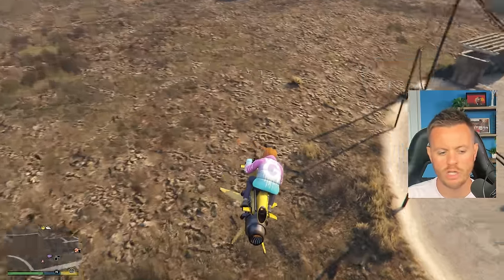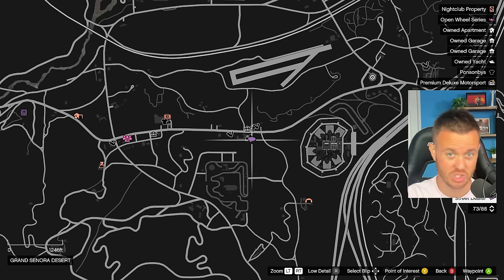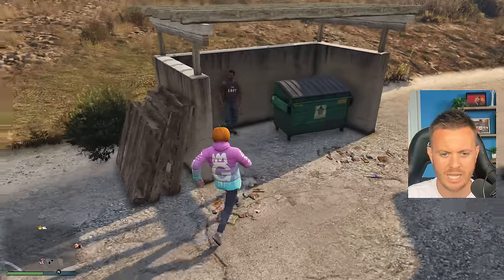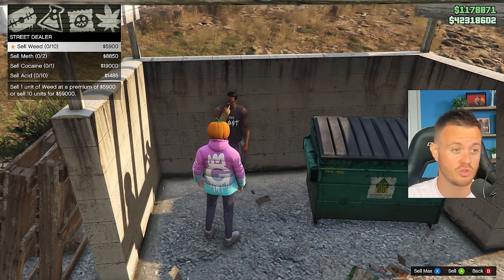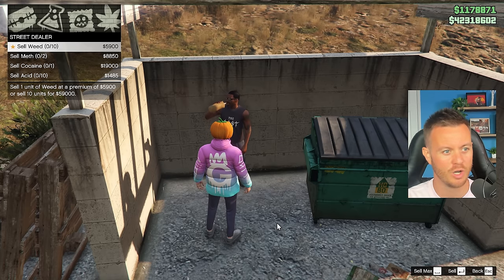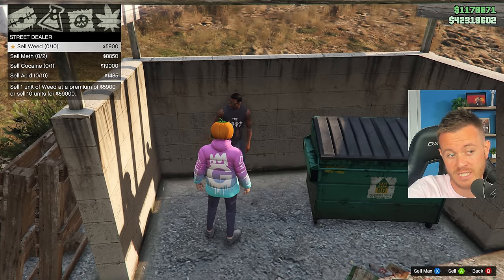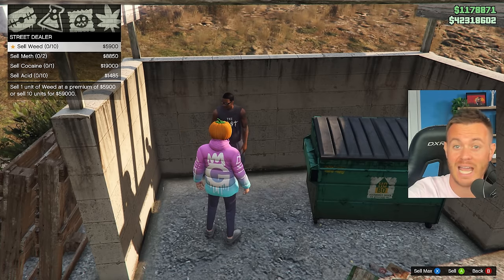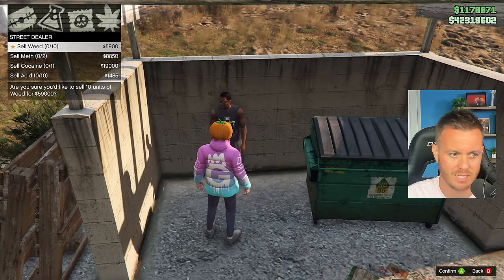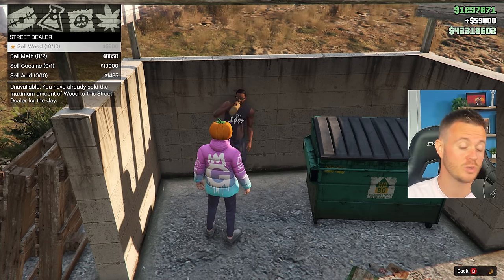Let me show you how this works. For today, this is going to be the location. Once you get here, go around the corner and speak to the street dealer. You can see all the options — the max profit for this one is the grass, which has the star on it. It says sell one unit for 59, sell 10 for 59,000. We're going to sell 10 for 59,000. X to sell max all — are you sure? Yes. 59,000 for them, and you can do this every single day.